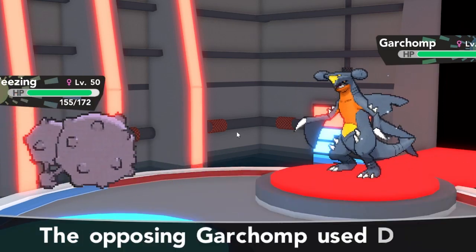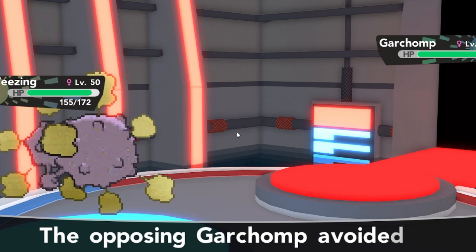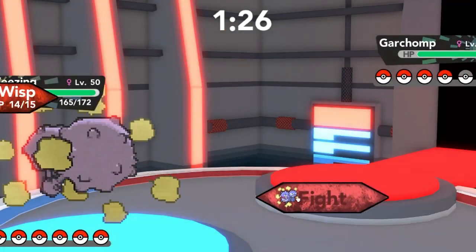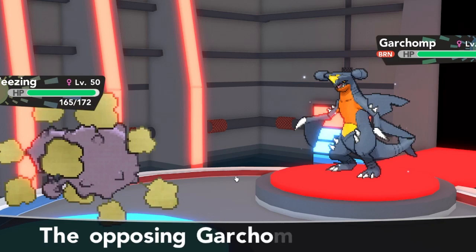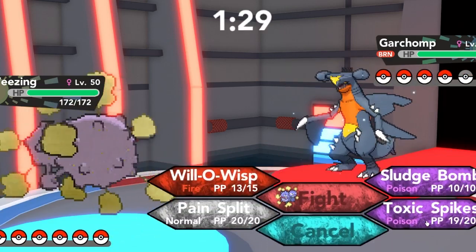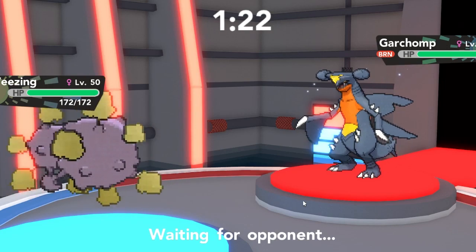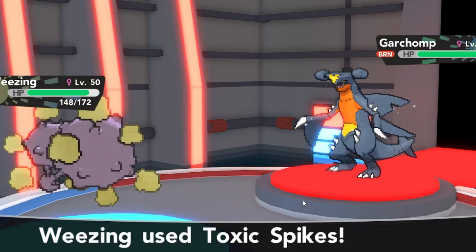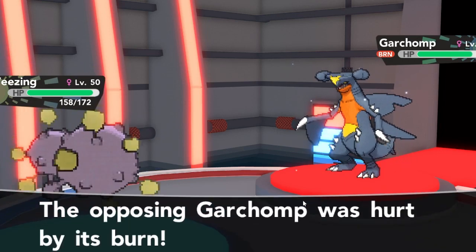We get the Toxic Spikes up and he goes into Garchomp, which is really nice for us because Garchomp gets completely shut down by Weezing. I go for Lullaby and then he reveals he's using Dig rather than Earthquake — you never want to do that with a Pokemon like Garchomp because Dig is one of the most abusable moves in the game. I go for Lullaby again and set up another layer of Toxic Spikes. Next turn, he goes for Dragon Claw and to my surprise it does basically nothing.